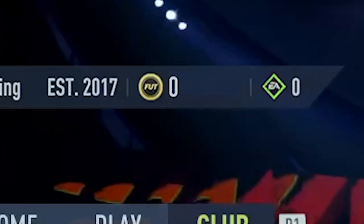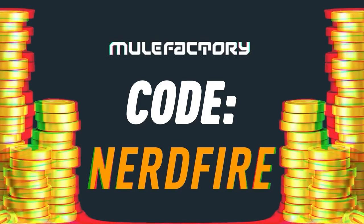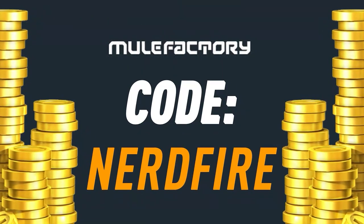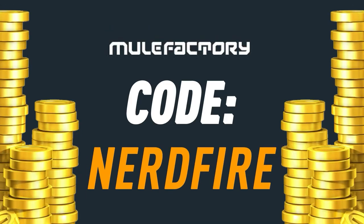We've got the 93 plus team in this season or Shapeshifters team one or two. Let's open up mine on both accounts and see what we can get. If you're out of coins for the brand new Shapeshifters promo, head over to mulefactory.com for the cheapest, most safe and reliable coins and use the code nerdfire at checkout for five percent off.